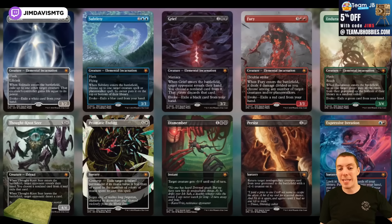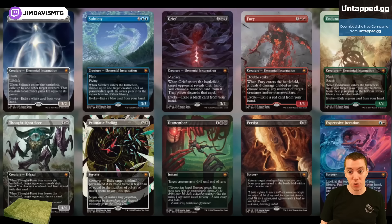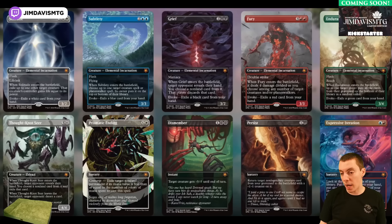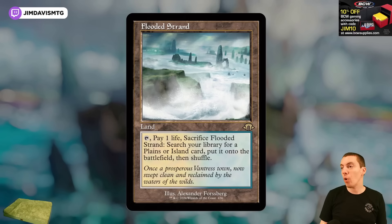We've got a special guest sheet — the Elementals are back! They'll be legal in Limited and also added to Magic Arena. Solitude, Grief, Fury, and Endurance are on the bonus sheet, along with Thought-Knot Seer, Prismatic Ending, Dismember, Persist, and Iteration. Very important to note: this adds Thought-Knot Seer, Prismatic Ending, Dismember, and Persist to Historic and Timeless on Arena, which will be a big deal.